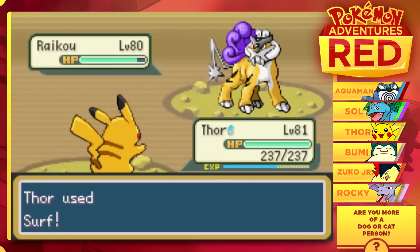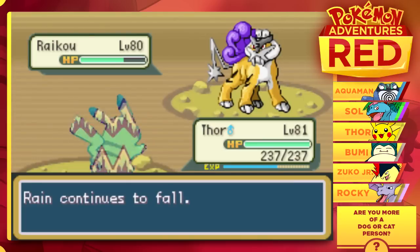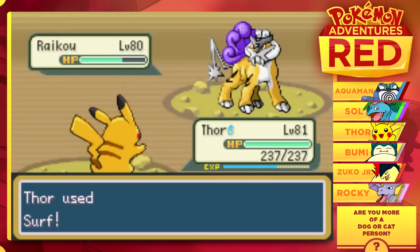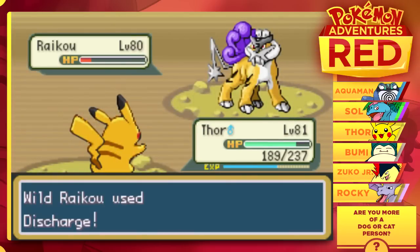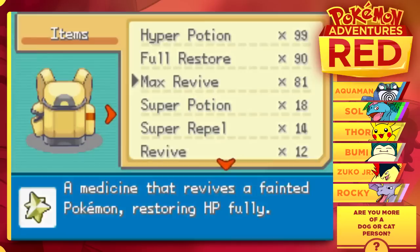I put Thor up in front since Thor is level 81, and hopefully this Raikou won't do that much to us. I'm hoping we'll be able to weaken it enough and catch it, which would be very great. We got very lucky — I didn't expect us to find a legendary Pokemon inside of one of these caves, but that is A-OK. It is actually doing a good amount of damage to the Raikou, which I'm pretty happy with. We could also knock this Raikou to sleep, which would be good. We got it in the red — I don't know if I want to switch or throw a Pokeball, but we're going to go ahead and go for the Pokeball.